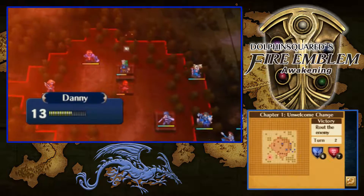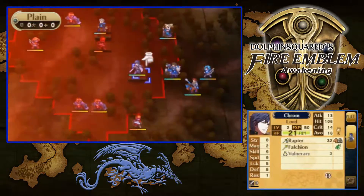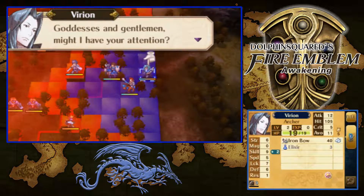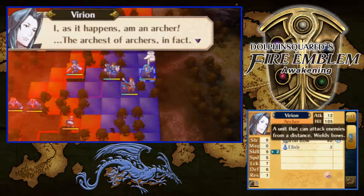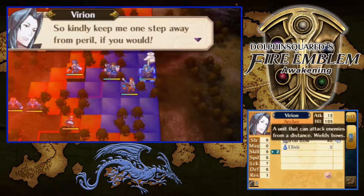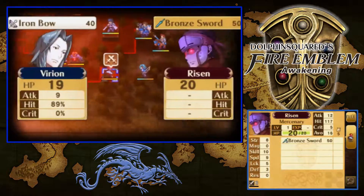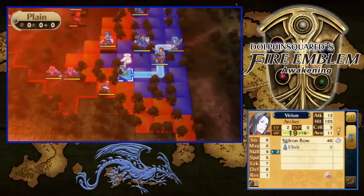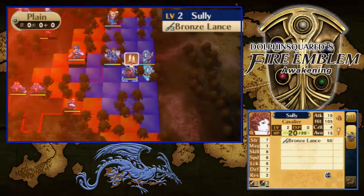We got new party members right here, and it looks like our folks are healing back up, which is good. We got the sword guys here and the axes. Not too sure how archers work exactly. Virion is an archer — a unit that can attack enemies from a distance with his bow. Awesome. He introduces himself: he attacks most effectively from a distance, so we should keep him one step away from peril. His health isn't that much — he has 19 HP.